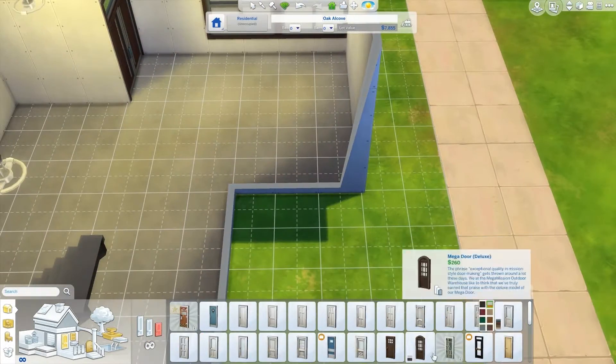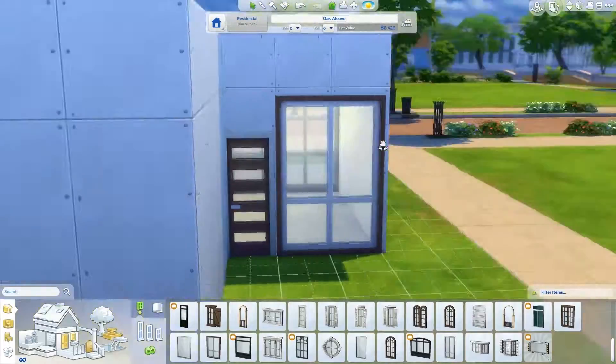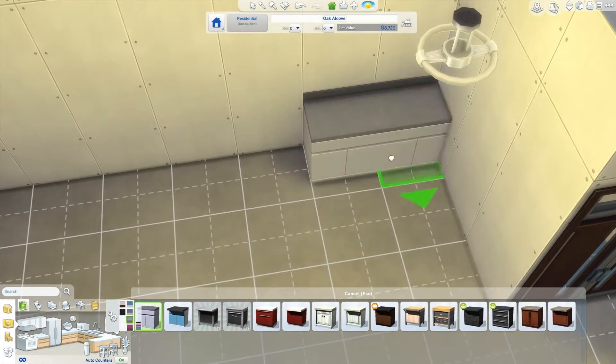It has one bedroom but it has the potential for a second one. It has the same color scheme as the rest of the new quest buildings — brown, grey, white. It is a modern one and it took me only one and a half hours.